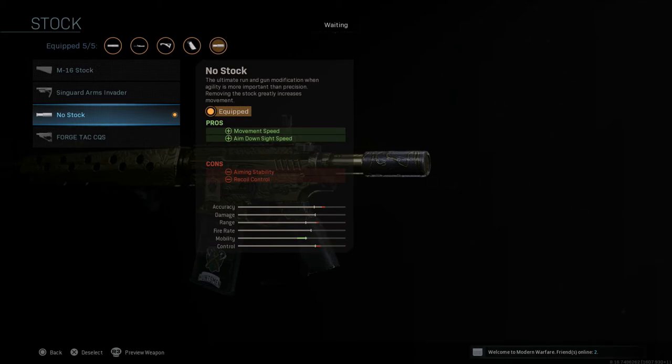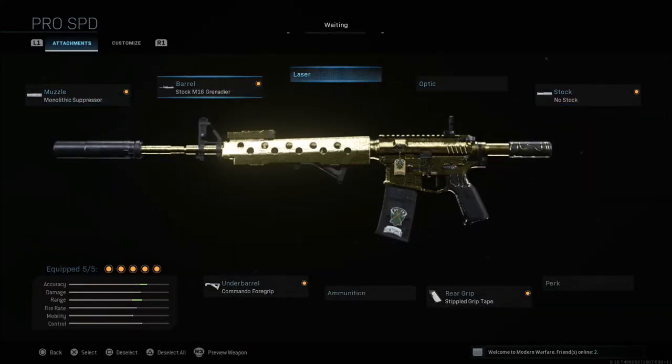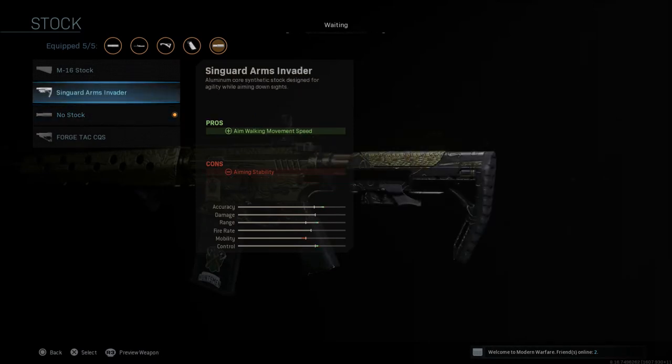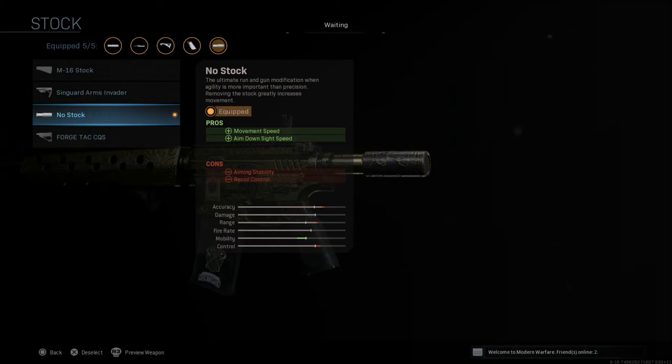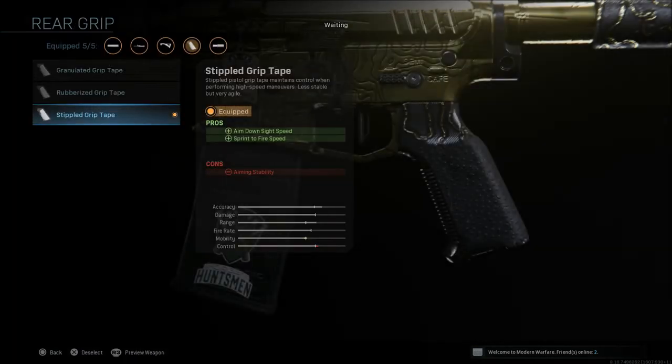The no stock attachment is going to bring the mobility way up. The barrel and suppressor really slow your ADS and movement speed down, so the no stock counteracts that. If you're not a fan of no stock, you can look at the Syngard Arms Invader which gives you aim walking movement speed. But I think the aim down sight speed and movement speed of the no stock is almost a must if you're going to run those slower attachments on the M4. The next thing to speed this up is the stippled grip tape, which gives aim down sight speed and sprint to fire speed with a con of aiming stability.